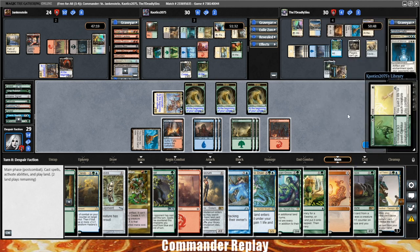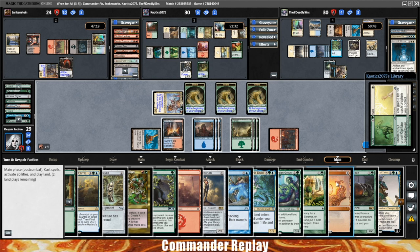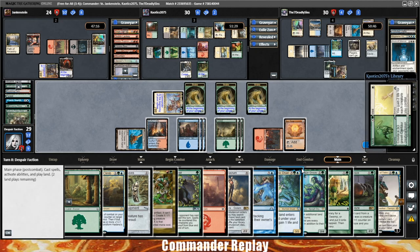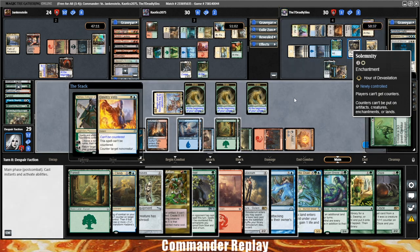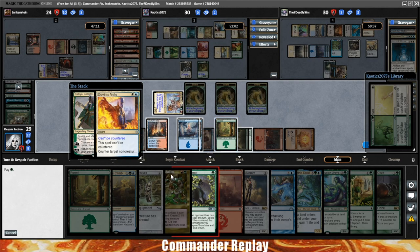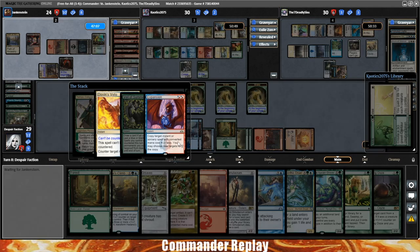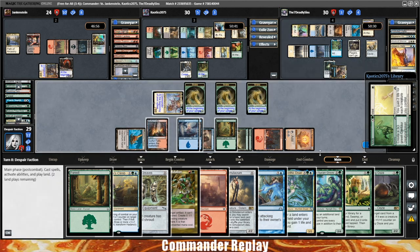Spells and abilities your opponents control can't cause you to discard cards or sacrifice permanents — that's a big one. We definitely want to get that into play. We've got a couple land plays — we only have one red card in hand so we use the mountain, play the Sol Ring. We can return a card from our graveyard to our hand — we can get the Growing Rites back. Play this thing. Does Solemnity stop Planeswalkers? No it does not. But this Dovin's Veto stops Planeswalkers. Let's try this Veil of Summer — I hear this thing's pretty OP. KO's gonna Expansion, copying the Dovin's Veto, countering the Veil of Summer. Ugh — that is unfortunate.